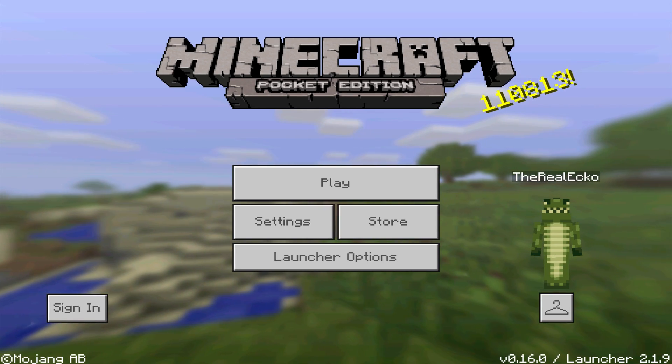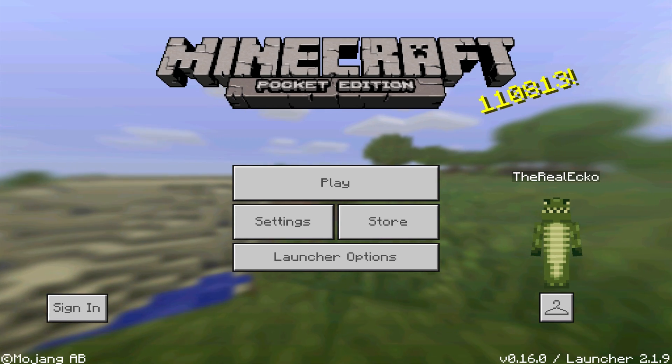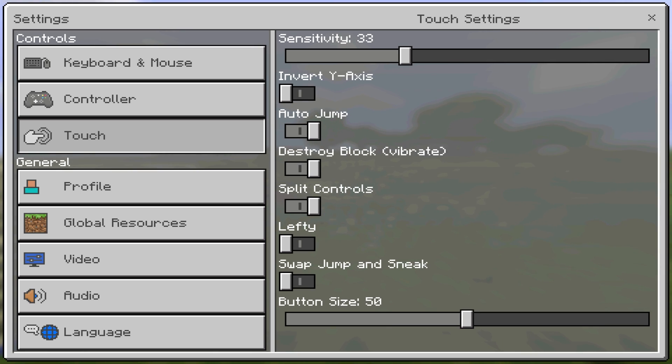Toolbox has been around for a very long time. As the updates start to be released, the app gets bigger and better. Let's go through this, starting with launcher options. We don't really need this section, to be honest. We do have general, which you can mess around with a few settings. We have texture packs, which is no longer really needed at all because we can use Minecraft Pocket Edition now for texture packs, aka resource packs. We also have mod PEs — this is just an alternative to block launcher, which I don't think I've used in an extremely long time. So nothing has changed in the overall settings menu that I could see.